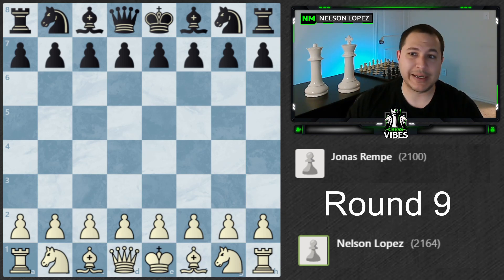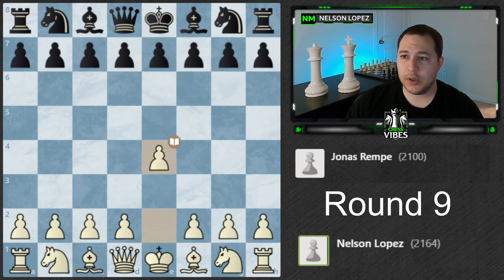This is round nine — I was playing at 2100. I did go out in style, so I'm going to show you this game and then we'll conclude with some closing thoughts about the tournament. I was White, playing Jonas — another kid, like 15 years old. There are so many kids who are just really good at chess. Anyway, 2100, here we go. I played e4.